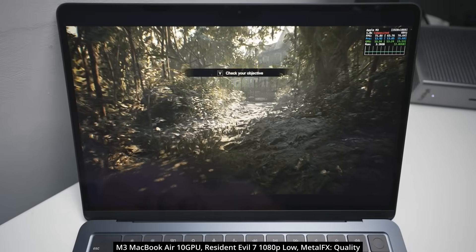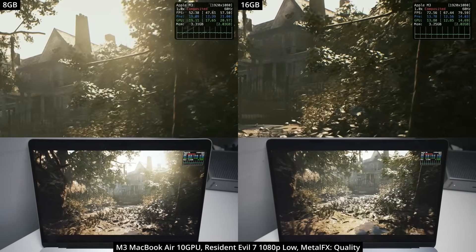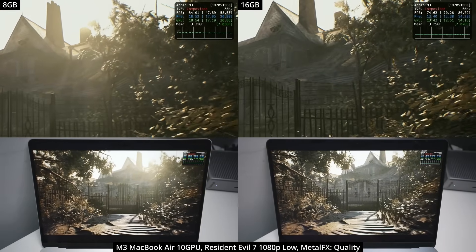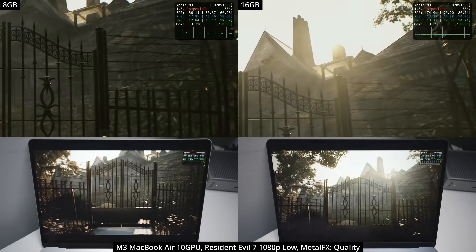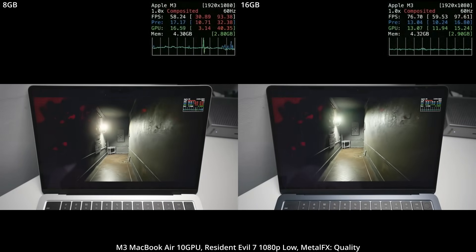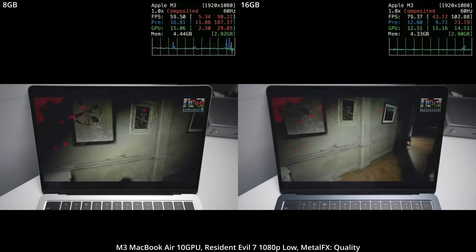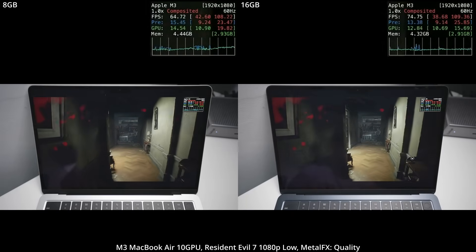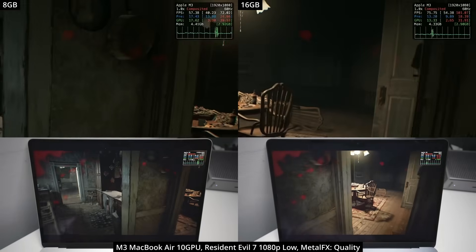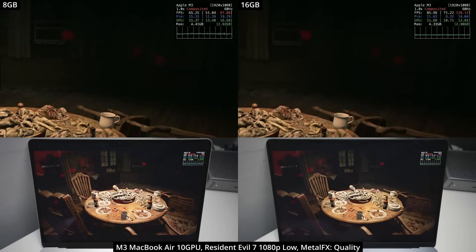Next we're looking at Resident Evil 7, a very recent release optimized really well for Apple Silicon hardware. The frame rates are impressive — the minimum spec is actually the M1 iPad, which also has only 8GB of memory. Despite this, we're seeing roughly a 25% increase in frame rates on the 16GB machine, thanks to the additional headroom the extra RAM provides. What surprised me is that this performance increase occurs even though only about 4.4GB of memory is actually being used.